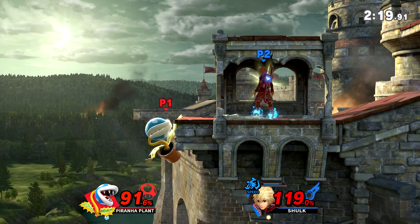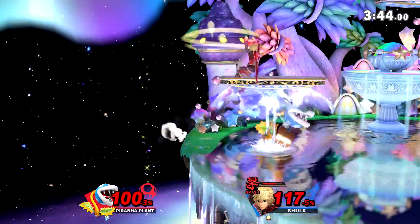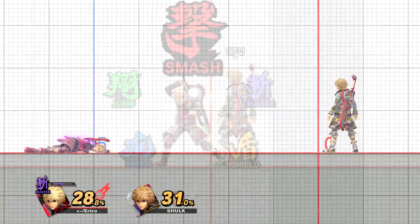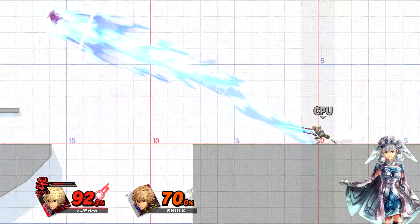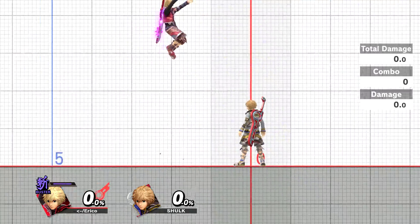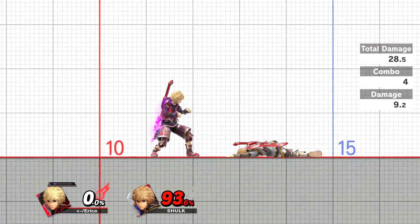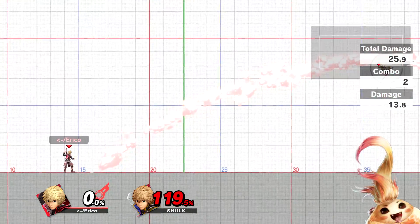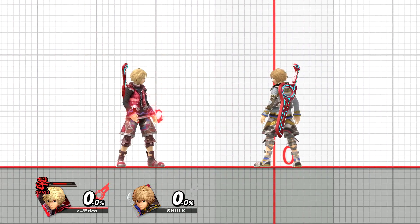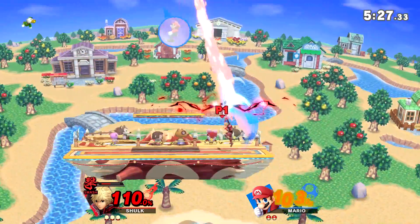Do you remember everything we talked about for switching into Buster when you get the advantage state? That all applies to Monado Smash. Monado Smash is essentially inverse Buster — where Buster deals more damage at the consequence of taking more damage, Smash deals more knockback at the consequence of taking more knockback. Buster greatly reduces the knockback you deal, and Smash greatly reduces the damage you deal. While the lack of knockback can be a good thing for Buster, lack of damage output from Smash is a downside no matter how you look at it. Really, Monado Smash's only use comes from trying to make the final blows to your opponent and getting the final kill.